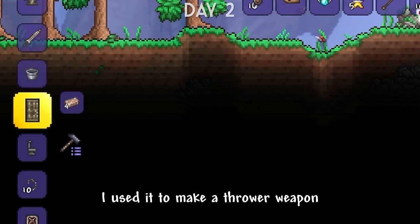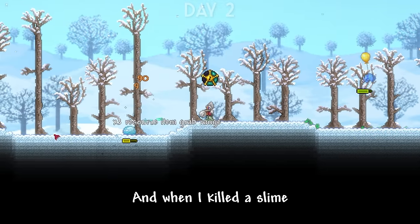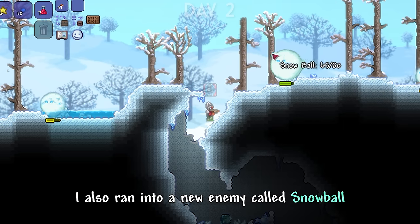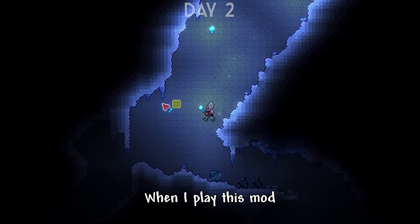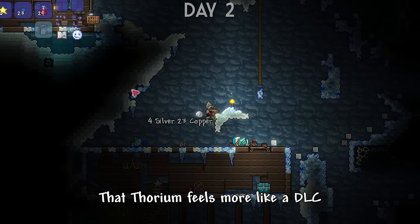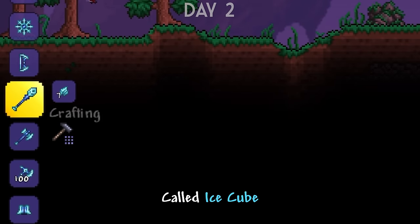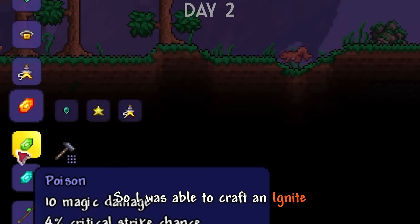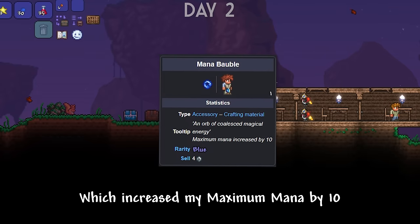I found a desert biome and got a lot of cactus, which I used to make a thrower weapon called cactus needles. In the snow biome, killing a slime dropped a new material called icy shard, which could be used to make some good weapons and armor. I also ran into a new enemy called Snowball, which was a really cool enemy. Something I realized more and more is that this mod completely has the vibe of Terraria — I once saw someone say that Thorium feels more like a DLC than a mod, and I completely agree.